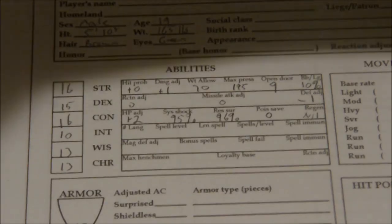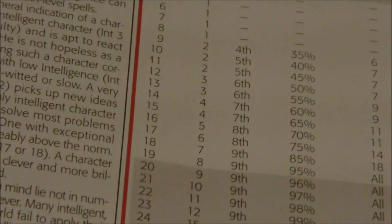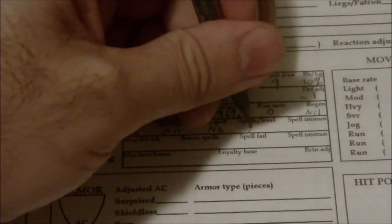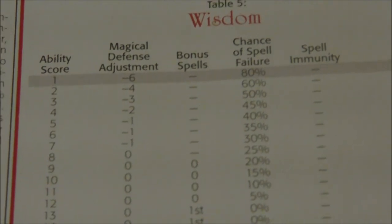Now, for intelligence, we have an intelligence of 10, which gives us 2 languages. We're not worried about anything else because we are not playing a spellcaster, so number of languages: 2. I'm not going to really worry about the languages here either, because again, the purpose of this character is just to battle some goblins. And we got 13 wisdom, which is just 0 magical defense adjustment. We're not going to worry about the bonus spells because that is for clerics.